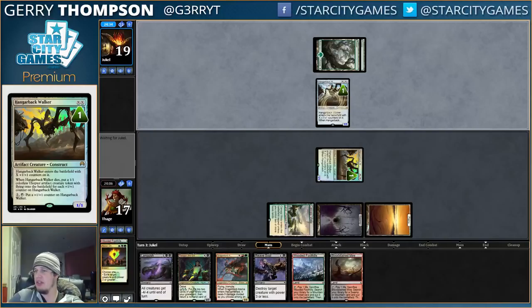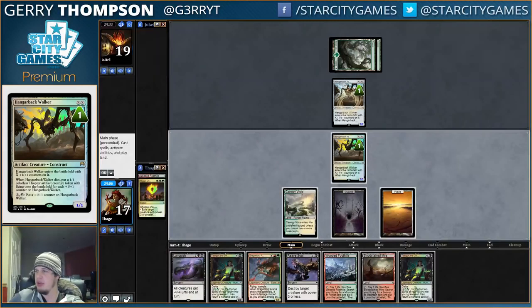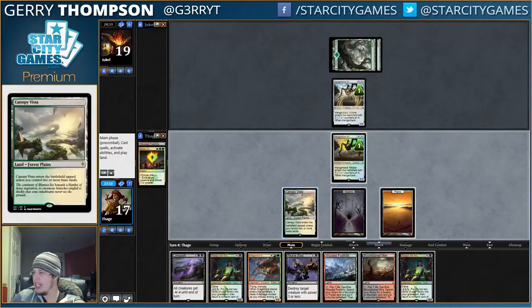Our opponent does not do anything. Interesting — this is a bold strategy. See if it works out for him. I'm pretty sure drawing cards is just better than ticking up the Hangarback. We use our mana better.